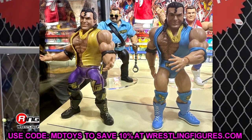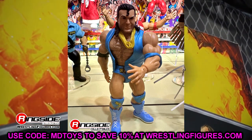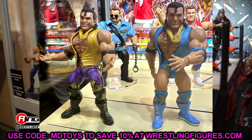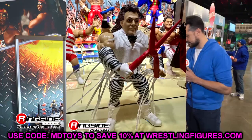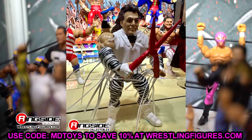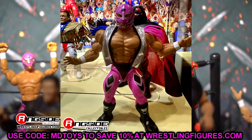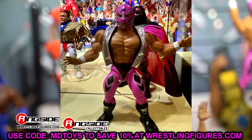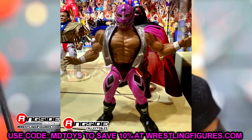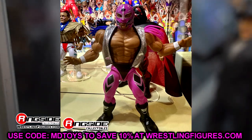We have a couple Razor Ramones in the Superstars line — a light blue attire which is beautiful and very toyetic, and then one with long tights, which is a unique look I can't believe we don't have in any other form besides a Superstars figure. I love the Superstars line. We also have Brutus the Barber Beefcake with cool accessories and cloth sleeves with a zebra pattern — I like that the sleeves are cloth and you could potentially put them on an Elite figure. We also have a Rey Mysterio Superstars, which is that same cursed attire, but the cloth vest is nice and might be compatible with an Elite.